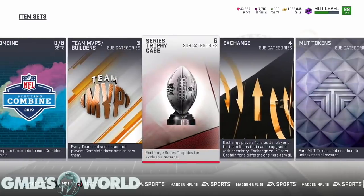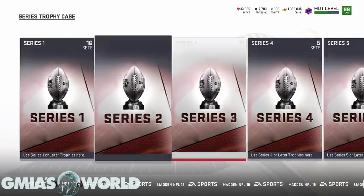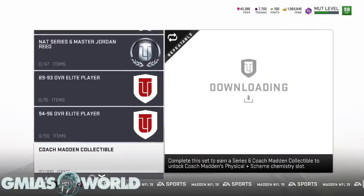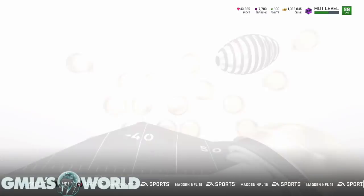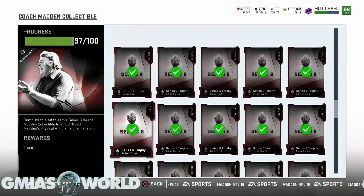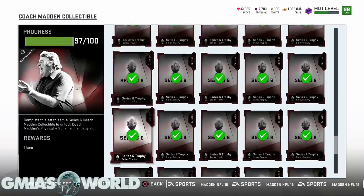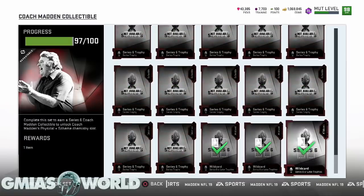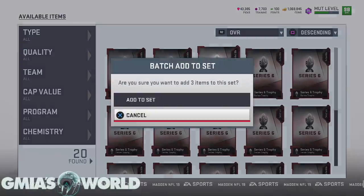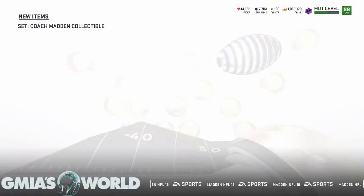We're going to go over to the series trophy case, go over to series six, and from there go down to Matt and Coach Collectible, where we only need three more. We're going to get his series six collectible, which is going to add a physical and scheme chemistry slot — plus one strength — which is my primary focus for the entire team. That's going to be extremely huge.